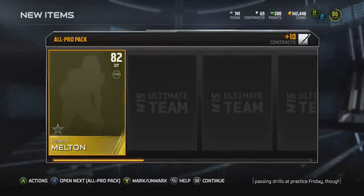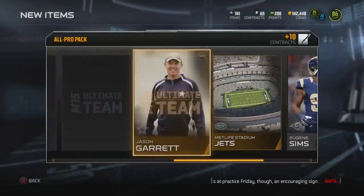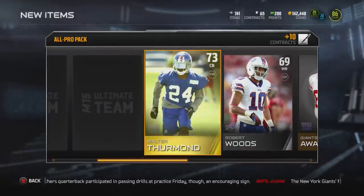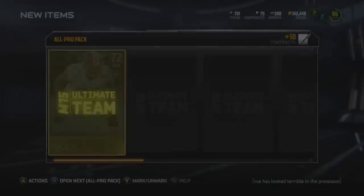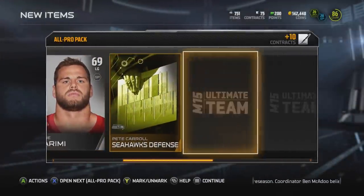We've got four packs remaining. We're starting things off with a Henry Melton — he goes for about 10,000 coins, so it's not the worst pull in the world, but we want to get that elite or that legend Walter Thurman. And we get a Bryant McKinney, a 73 overall left tackle. He doesn't sell in the auction house and he won't play for my team, so that's pretty much a useless pull.